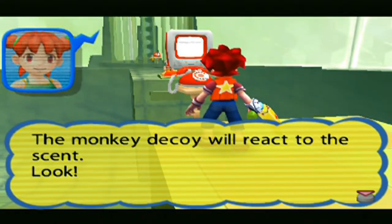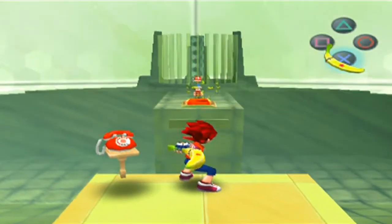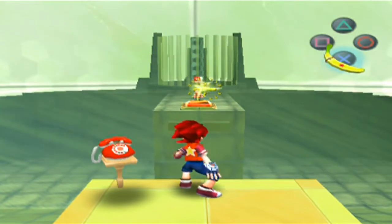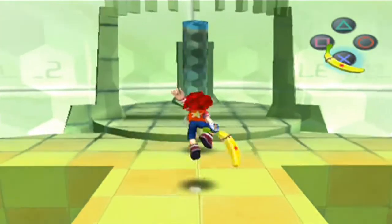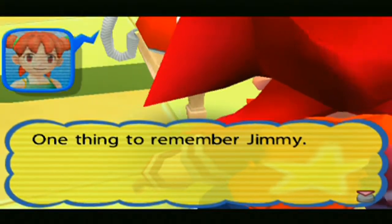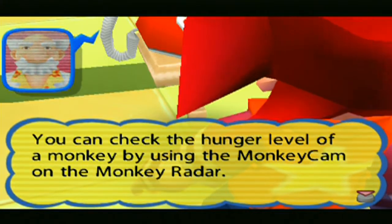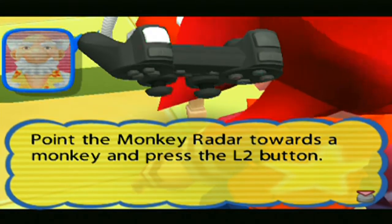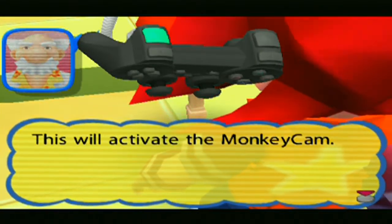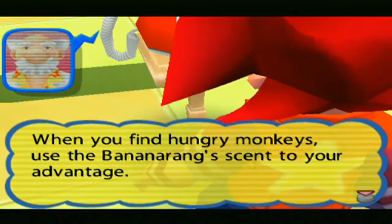The monkey decoy will react to the scent. Look! One thing to remember, Jimmy: when monkeys have a full stomach, they won't react to the Bananarang. You can check the hunger level of a monkey by using the Monkey Cam on the Monkey Radar. Point the Monkey Radar towards a monkey and press the L2 button. This will activate the Monkey Cam. When you find hungry monkeys, use the Bananarang scent to your advantage.